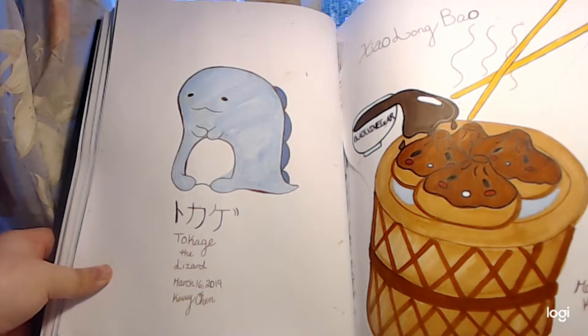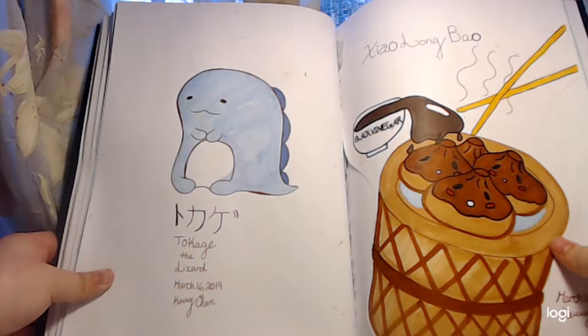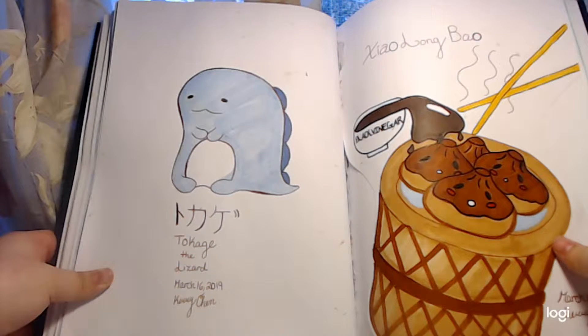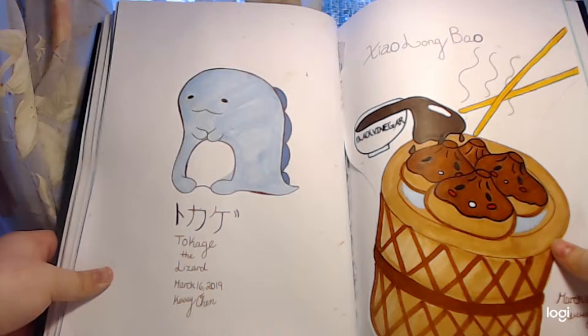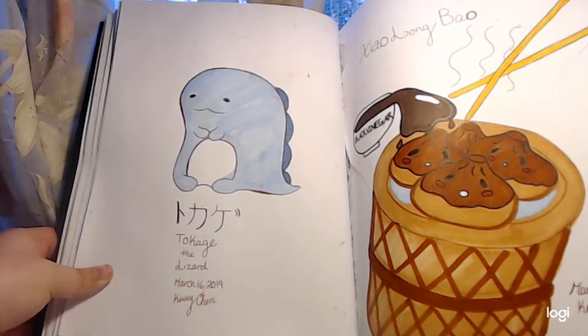Here is Shaolong Ball. You can see me representing my Chinese culture with Shaolong Ball. Me and my mom always go there to eat — it's a restaurant based off of Flushing, New York. You'll see me there sometimes eating Shaolong Ball. I also eat Shaolong Ball with my dad, not just with my mom.